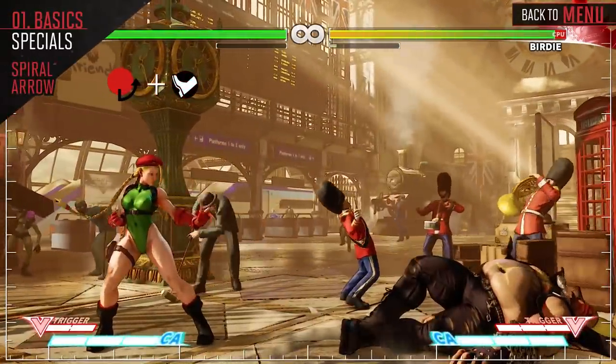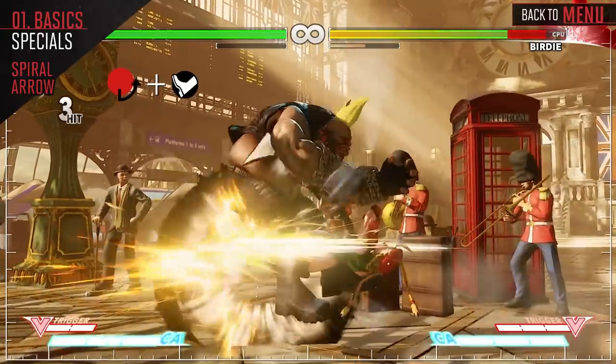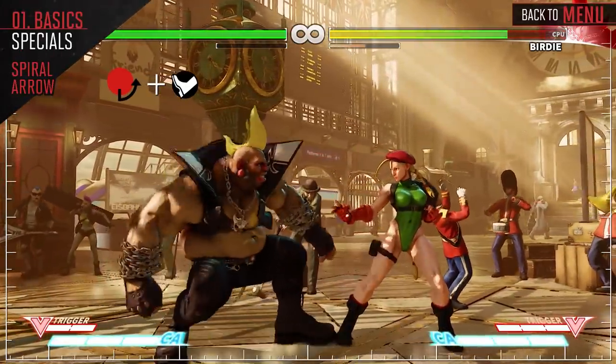Spiral Arrow is a spinning kick that thrusts Cammie forward at the opponent. Each version travels a different distance, while the Heavy Kick version hits one additional time, and the EX version is Projectile Invincible.